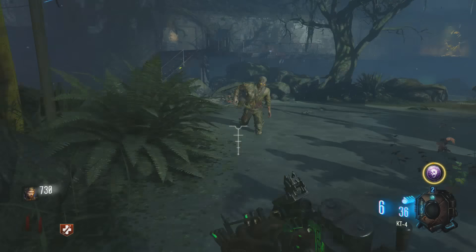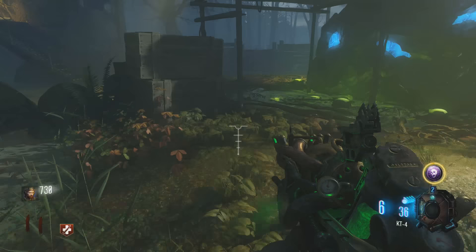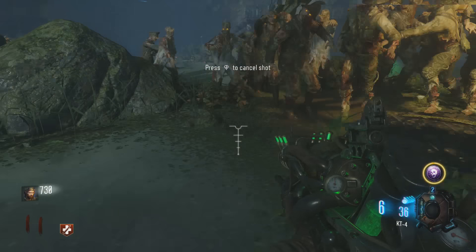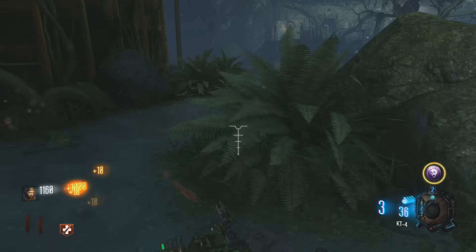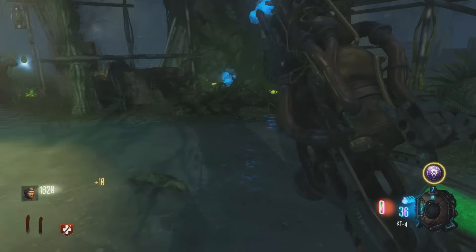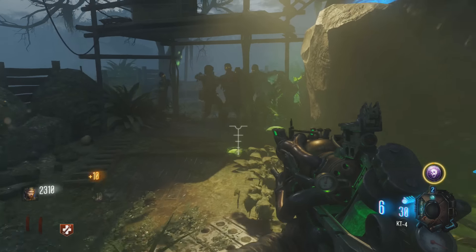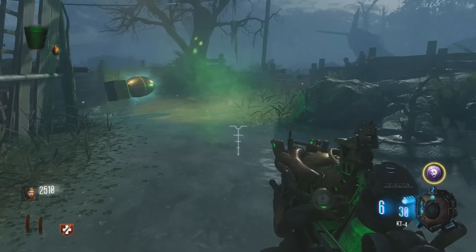Here's some footage showing how it fares against a fairly low level full zombie train. People have been comparing this weapon to the Sliquify — in some ways it is similar in that it infects the zombies and chains that effect through the zombie train. Unfortunately it doesn't actually kill that many zombies; it seems like it kills maybe about 10 zombies at a time, but maybe we'll learn a more effective way to use this wonder weapon as we become more familiar with it.